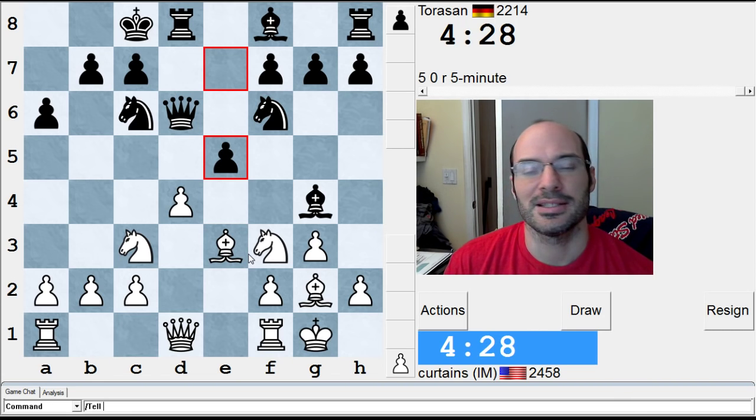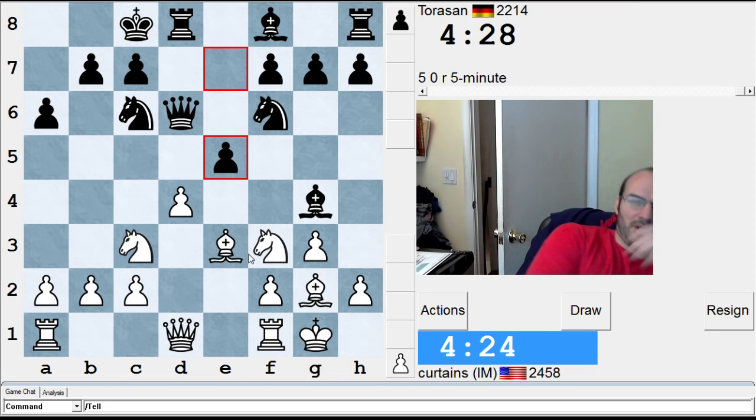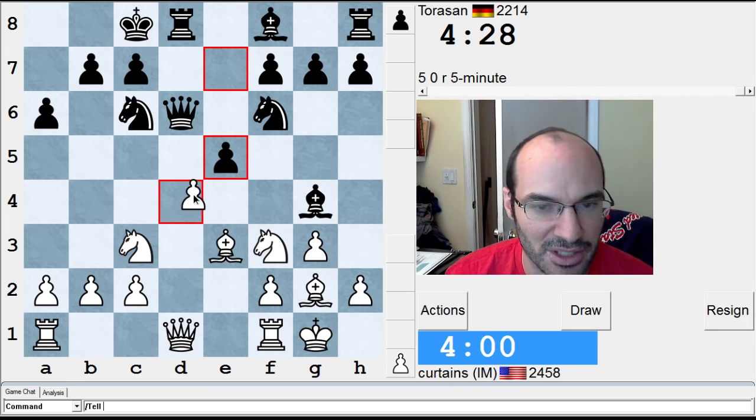Probably it's too weird. Alright, let's think. If pawn takes pawn... he gets some pin at the end. Does he really? Let me think, folks. d5 looks shaky after e4. I don't know. I have a feeling I have something here. Pawn takes pawn. If knight takes, I can go queen takes queen. I'm going to just take it.